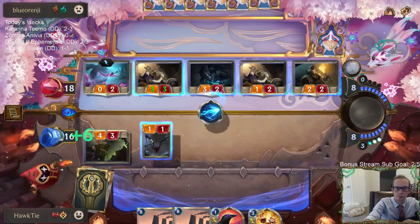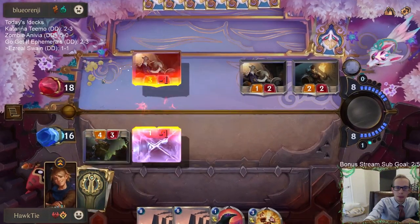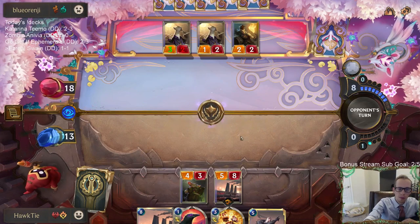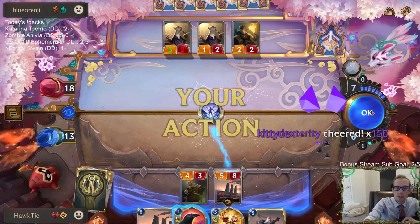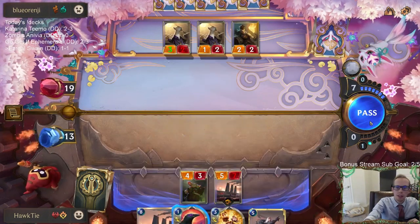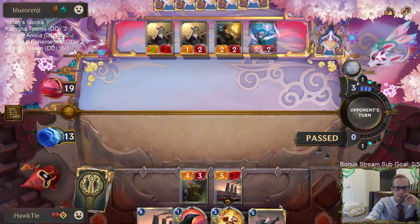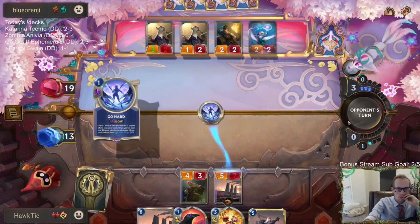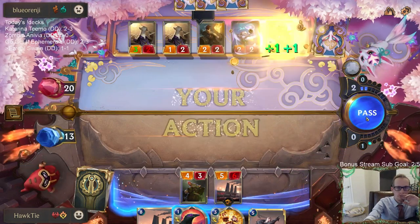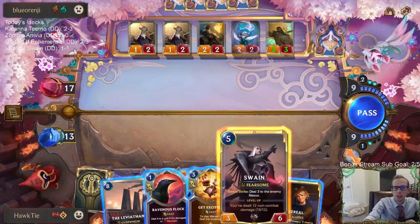We'll take three - they killed my Spiderling. I can Ravenous Flock right now on that thing. If I wait I won't be able to use Ravenous Flock anymore, but I think I wait and have Get Excited - I think I'm discarding Ravenous Flock to Get Excited. I can't really play around Ruination. I can not play the second Leviathan to play around Ruination that way. But I'm going to play Swain.